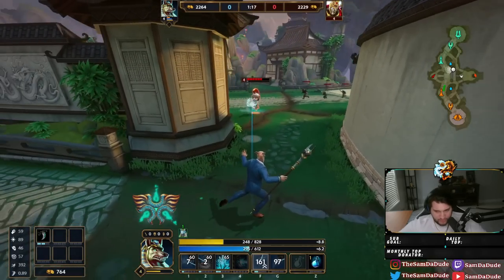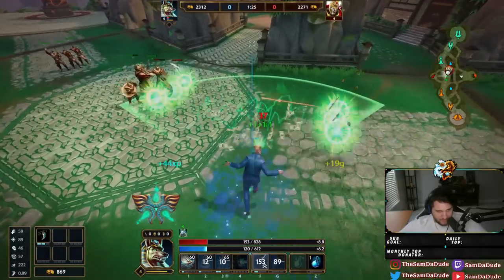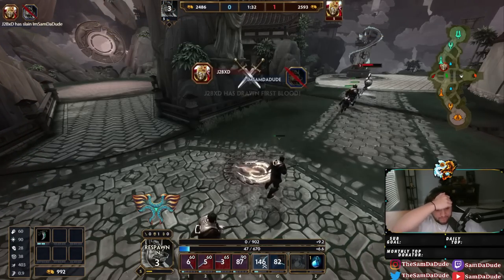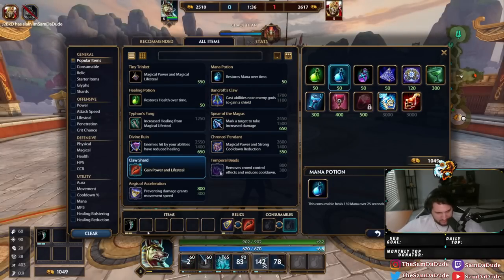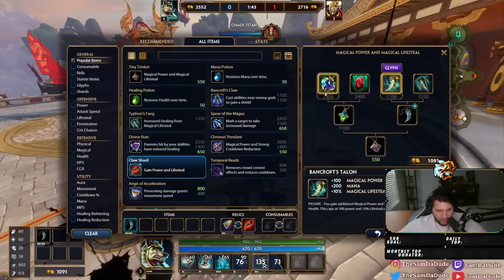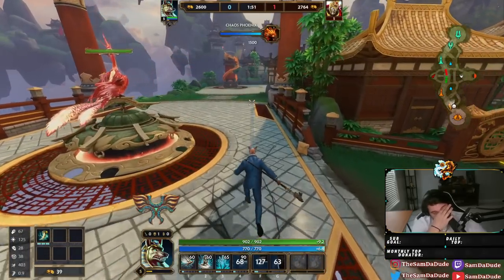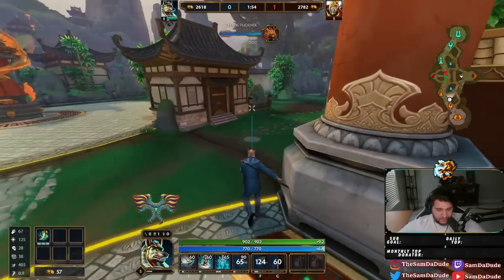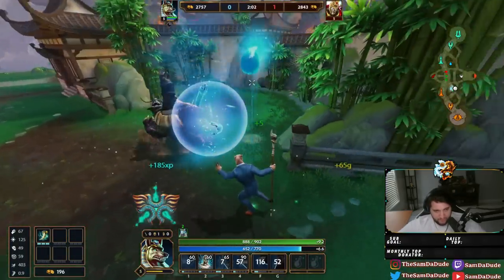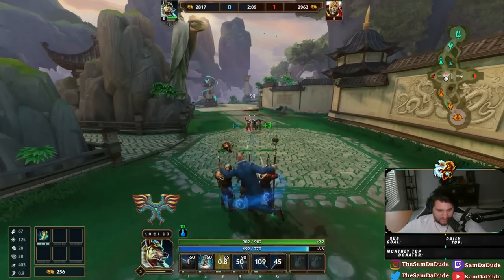On top of Anubis's one being mobile now, it also ticks twice as fast. The damage itself is about half as much per tick, but it ticks about twice as much. So overall the damage on the one is similar. The only difference — and it is kind of a big difference — is that you really need them to stay in the one for that damage to ramp up. And if they're a very mobile god and your half movement speed can't keep up with them, you are going to be doing less damage with the one.